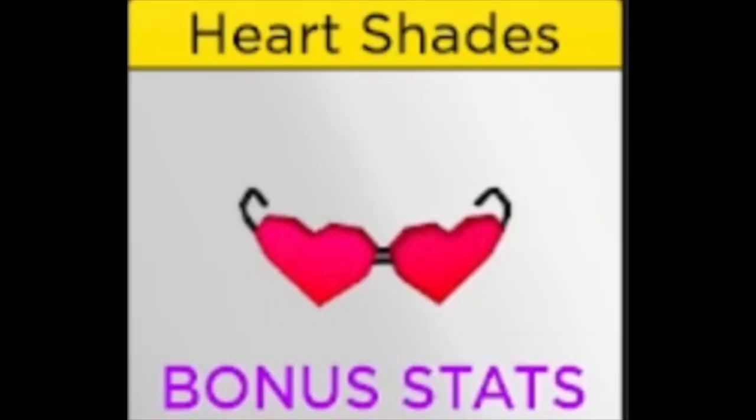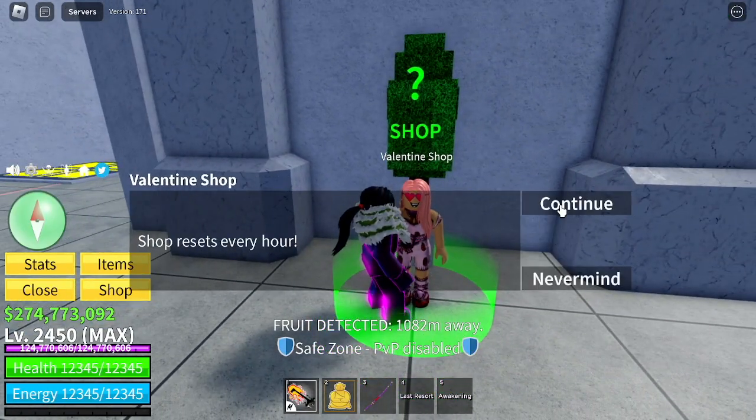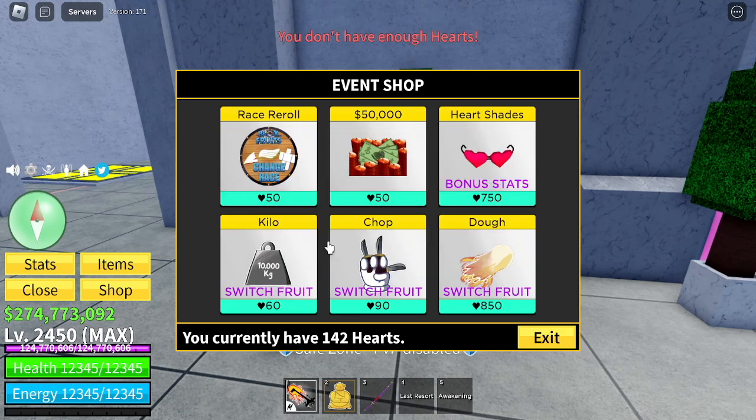Hi guys, just another quick video. So the new accessory, Heart Shades, appeared on the stock guests. In order to get this new accessory with some bonus stats, you need to buy it from the Valentine's shop.